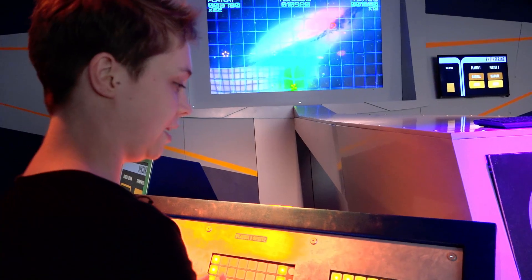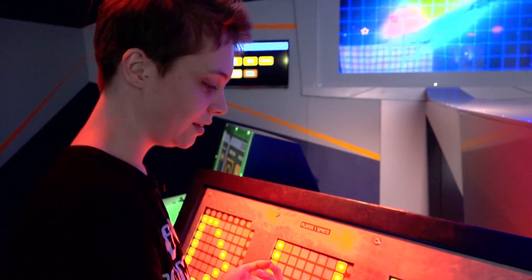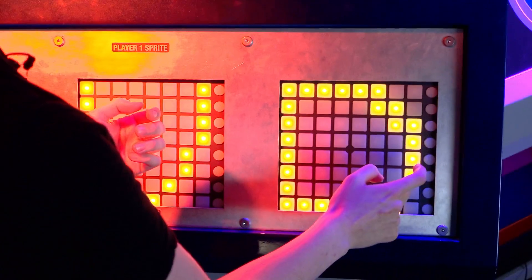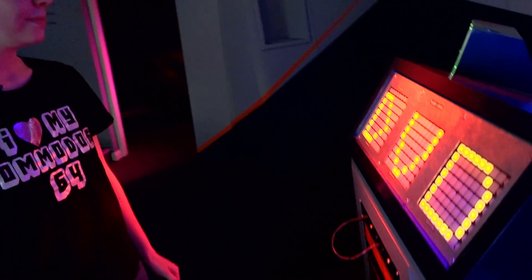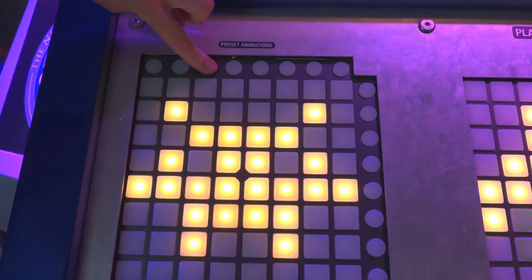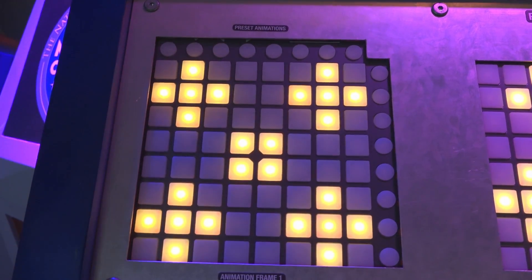So this is the Novation Launchpad — it's a MIDI controller that we have rehoused behind in our massive console. So you've literally pressed the buttons there that will turn the pixels on and off. You can see that it now says DVD at the moment. So now it's an alien and we can just change what that alien is going to look like.